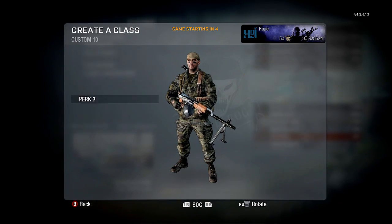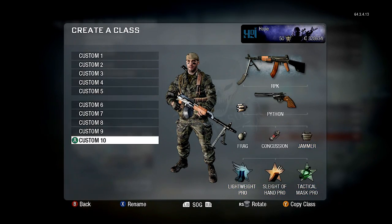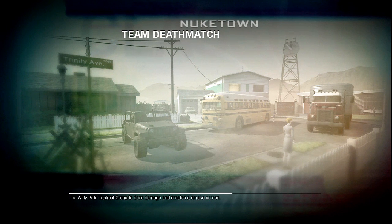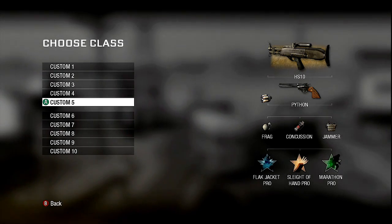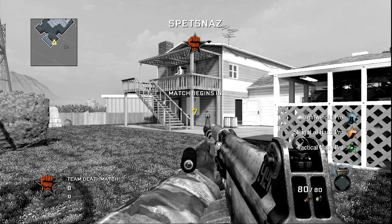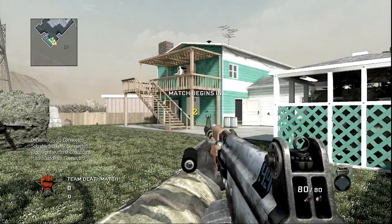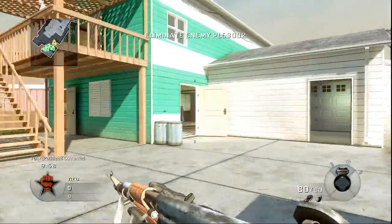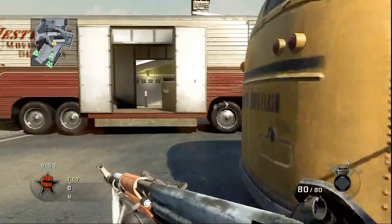Lightweight, marathon. We'll use Tac Mast — I don't want to get flashed. Oh, I should have put Harden on it actually, because when I use these LMGs I generally like to spam bullets, and when you're spamming bullets and get view kicked it's really hard to stay on target. With Harden Pro it reduces that — it would have been useful, but here we go.